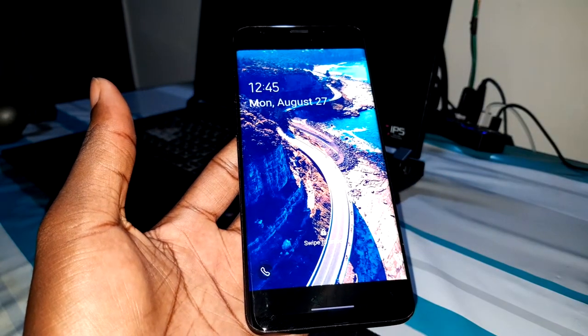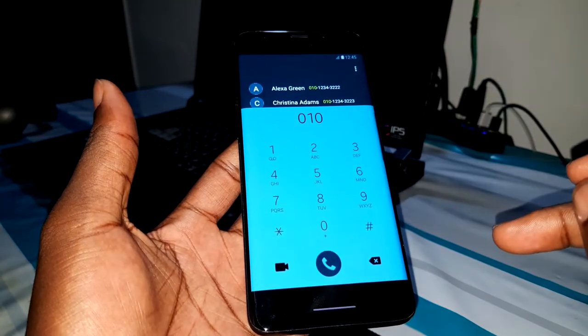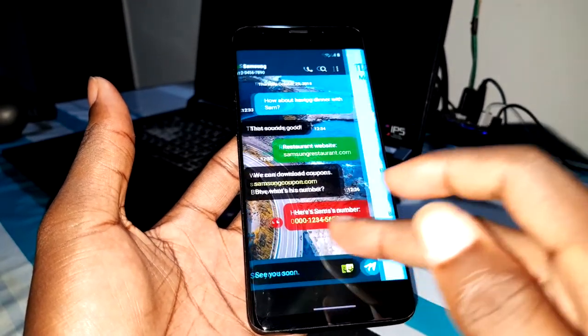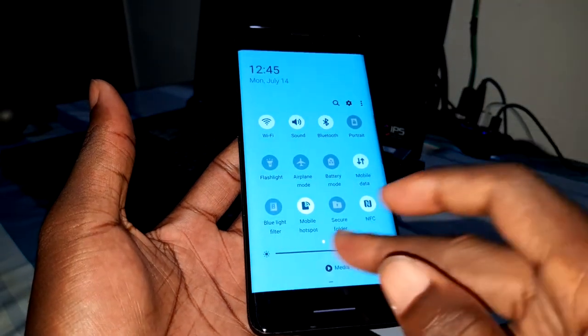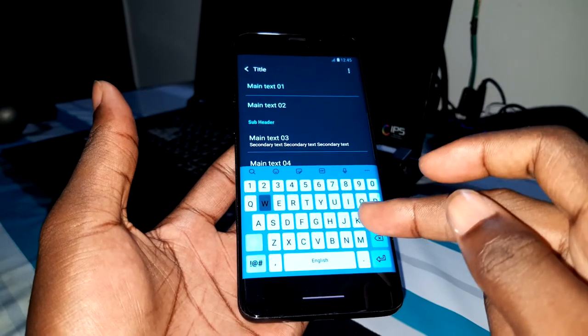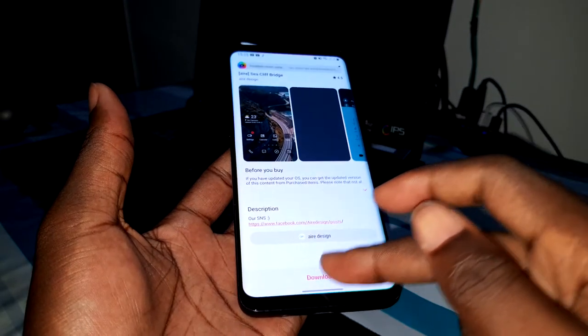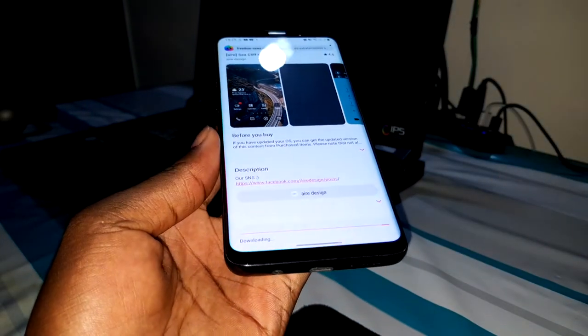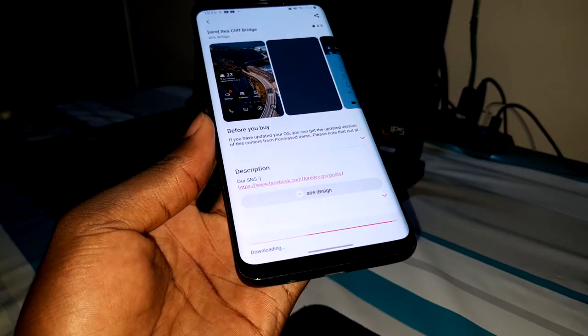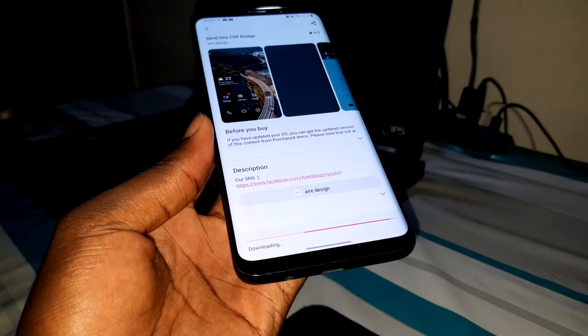Look at the wallpaper you'll see here. Something nice like that — okay, not bad. And what's this? A new keyboard! If you install this theme, you will get all of these changes. Click on Download to download it.